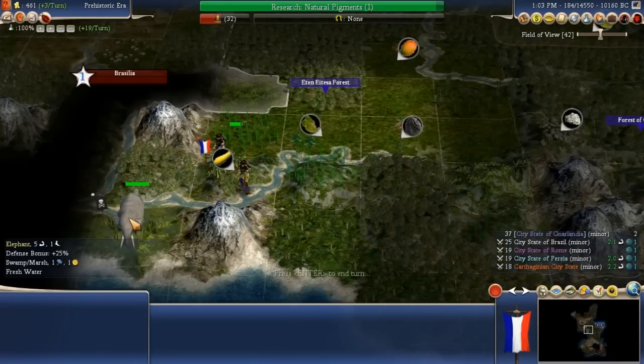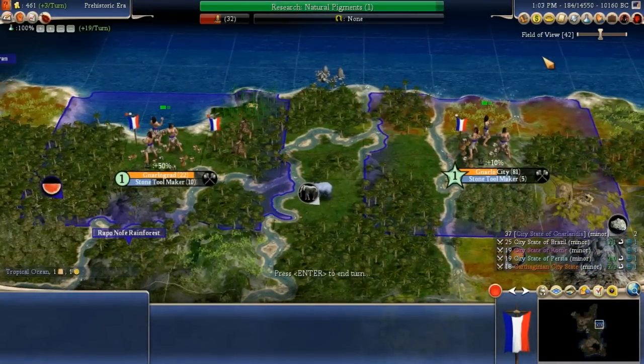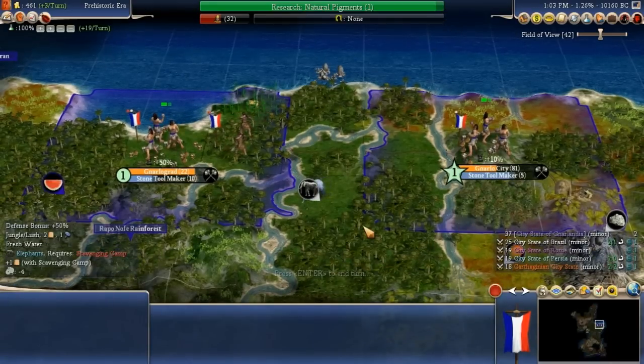Oh, an elephant! That would be very nice. Like I said, we got natural pigments coming up. I'm going to go into the big picture — hoping it wasn't locking up on me. Let's get soft hammer percussion up next; my beakers will just flow over and there'll be some overflow right on into the next technology.